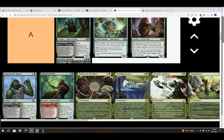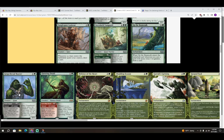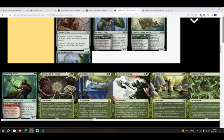Next is Gingerbread Hunter — four colorless and a green for a 5/5 Giant. When it enters, create a food token. Adventure: Puny Snack — two colorless in a black, instant: target creature gets minus two minus two until end of turn. This is a pretty reliable B. It's good just as a five-mana 5/5 that makes a food, and even better if you can cast the black part.